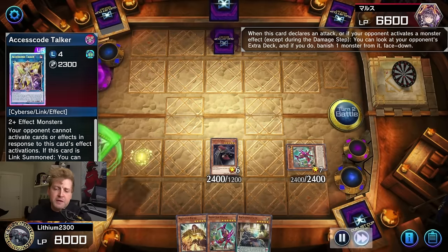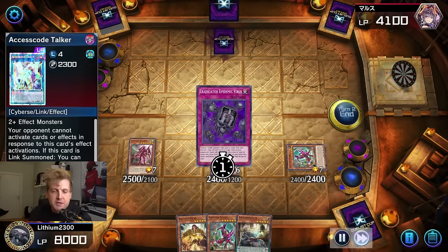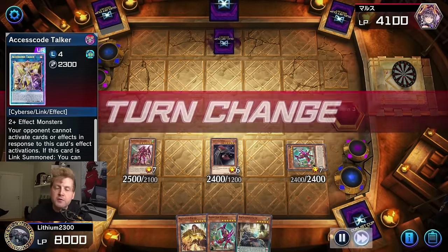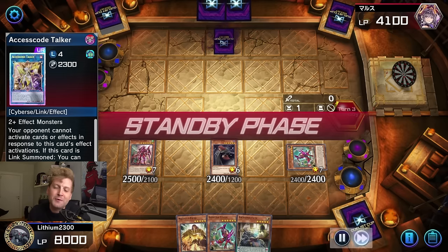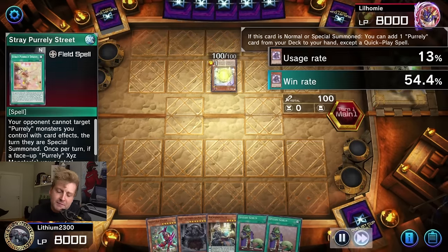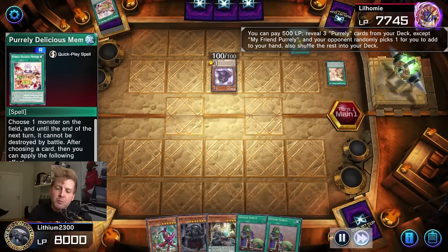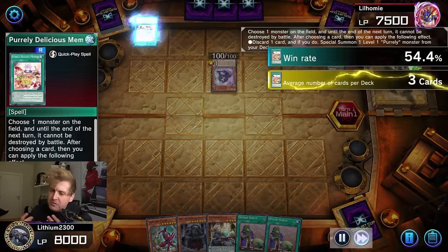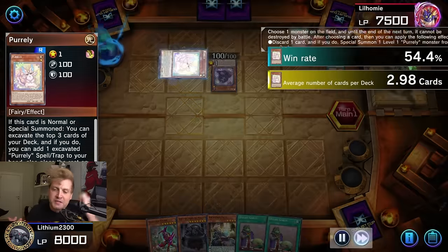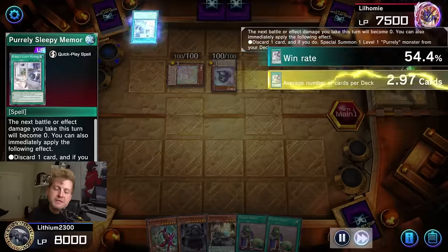Anka Mufrid might conflict with going second with Stormfort — you can't special summon from the extra deck if you want to use Stormfort. So it's kind of iffy. Maybe I want to go more Kashtira-oriented and drop Anka Mufrid for maybe one extra Theosis or one Birth — though that might be a bit too much.